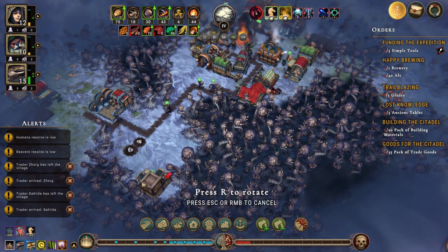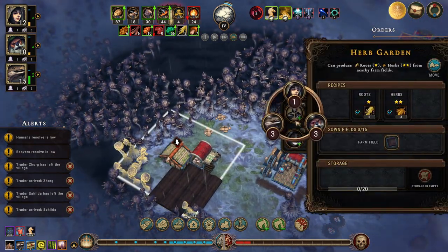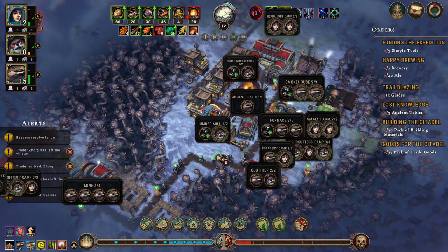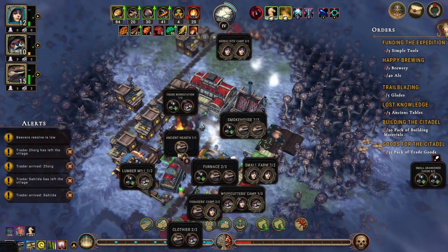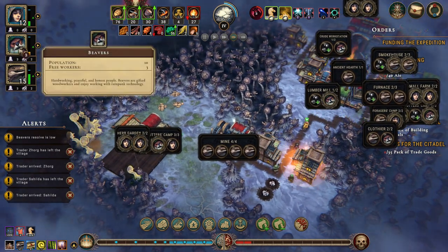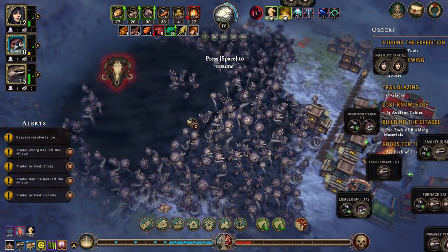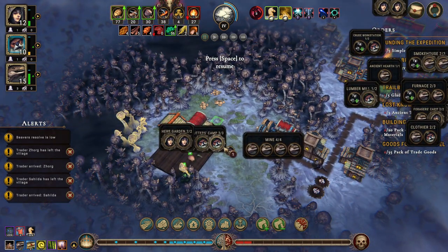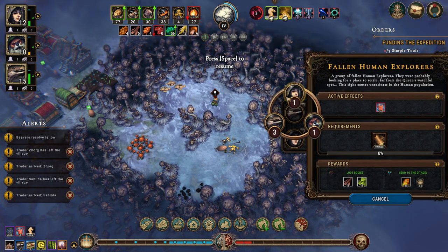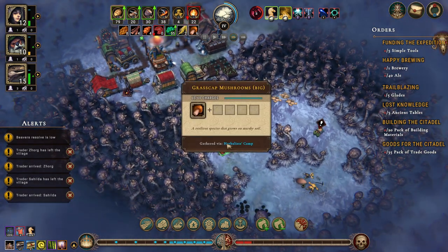This means that we need more shelter — one there, one there. We have our herb garden. Where do we have humans that we don't need to have humans? The woodcutter's camp — so we can stick a beaver in there instead. The other woodcutter's camp is here, we have a human in there as well. Let's get a lizard to help with this — we will send it to the citadel.